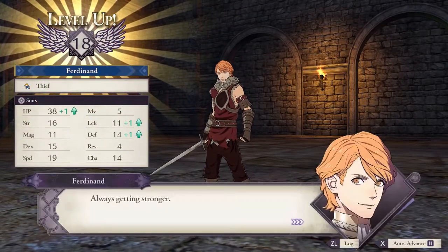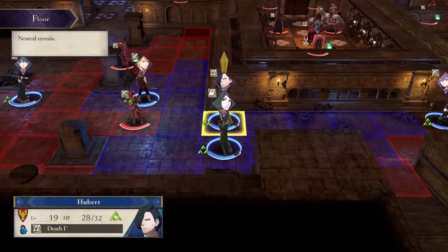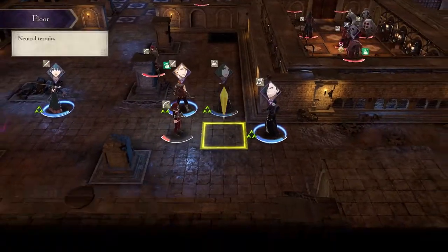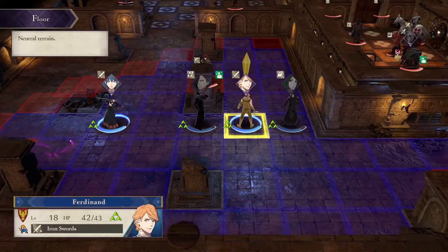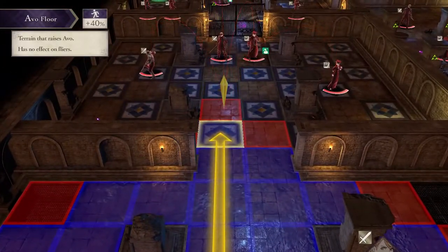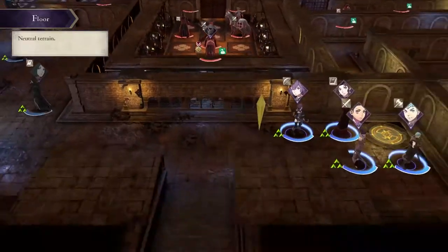These units aren't too difficult — they're about the same general level you would normally be at if you've been training on normal difficulty. If you're on Hard or Maddening, they're going to be at a significantly higher level, which means you probably want to take a bit more care and strategy. The next room has a lot of avoidance floor tiles, which means any unit standing on them gets a bonus to evasion.